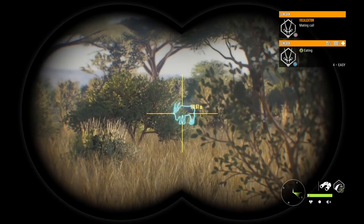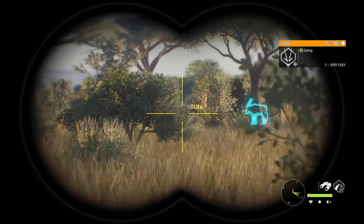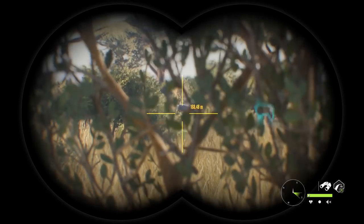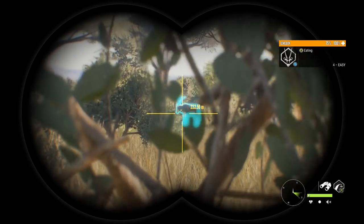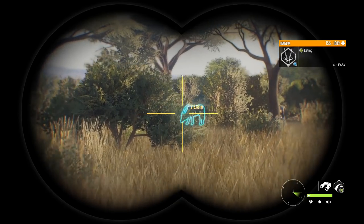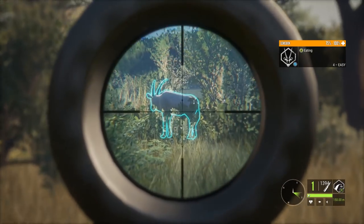We found another herd right over here and that guy right there does look to be somewhat interesting. So I think we're just gonna get a little bit closer, maybe get into this bush and see if we can get a shot. I kind of want to go low spine, top of the lungs, because that just seems to be the area to hit these guys. Should be okay from here.